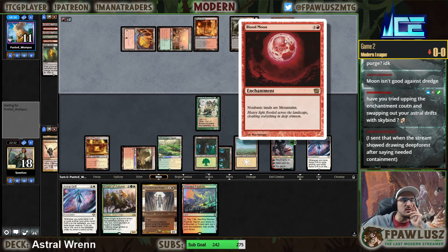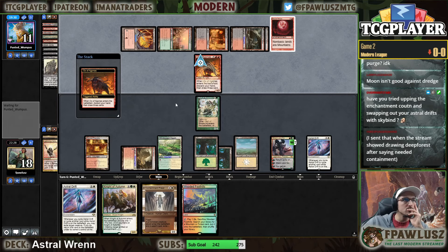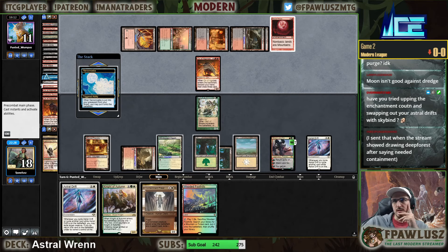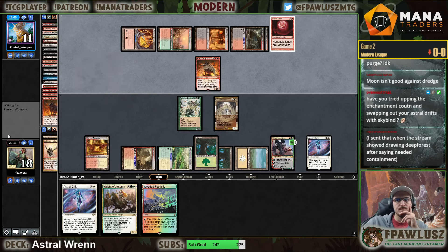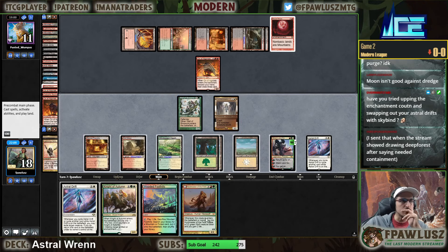The art of the Blood Moon reprint is kind of awesome - not as good as the dark one but still pretty solid. Ox of Agonas. It's so stupid that it doesn't tell you what you dredge. One two three four five - that's an Imp, one two three four five - that's another Imp. Two Imps. A cycle land would be great.